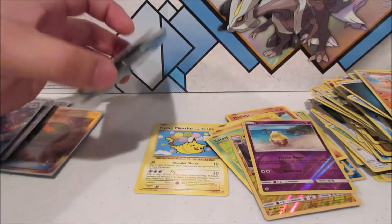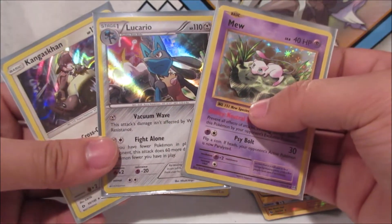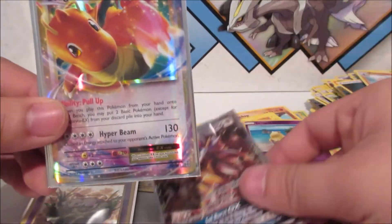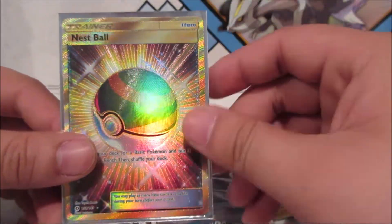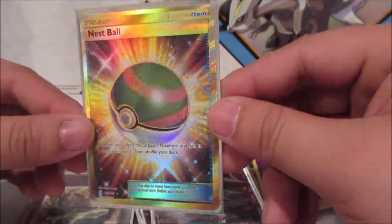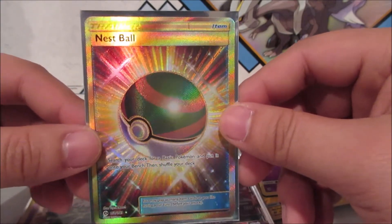For the Holo Rares we got Lucario, Mew, and Kangaskhan — wild! All the ultras we pulled: Solgaleo GX from the original set, Dragonite EX, Altaria EX, the promo cards, and of course the Secret Rare Nest Ball — what a beautiful card. If you enjoyed this opening, please leave a like, share, and subscribe. This is ErrolDragon signing out!